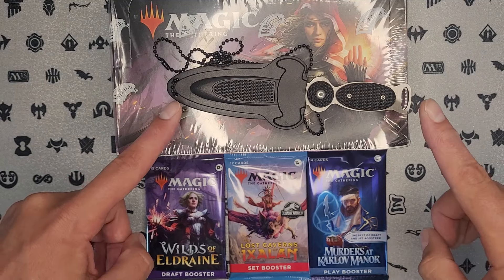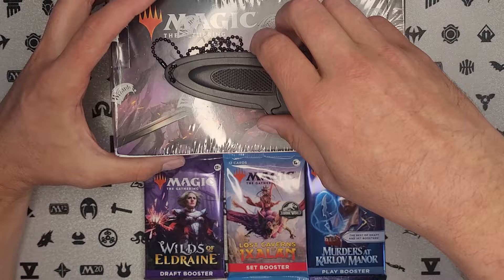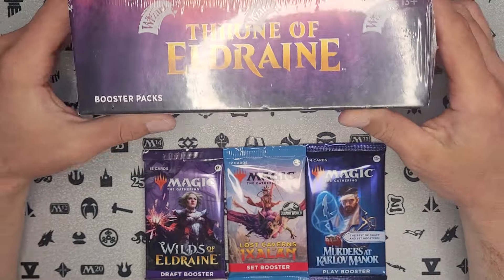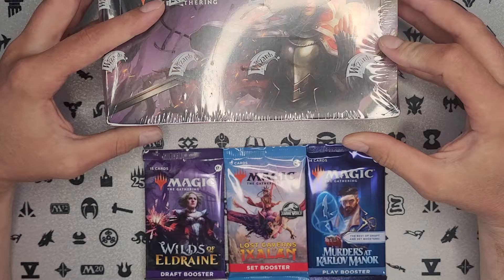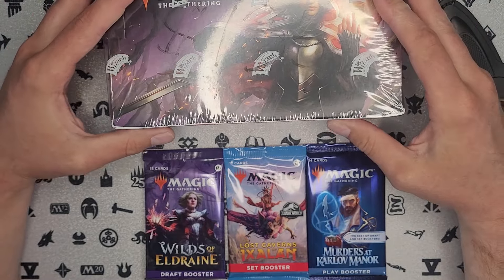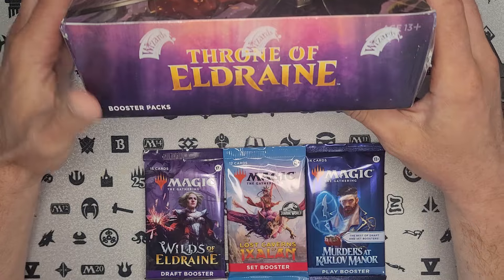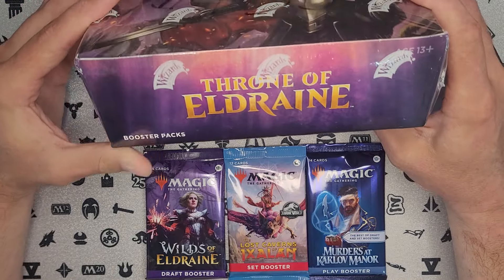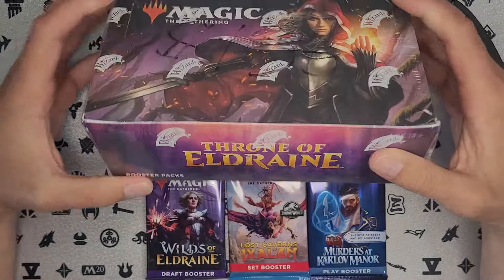What up? Pack Racken MTG here, and as promised in the last short we did, we are going to open up this box of Throne of Eldraine and see if we can get ourselves a Great Henge. I'm looking for that card because I want to put it in a Commander deck that I'm building, and it's kind of necessary for the deck. I mean, it's obviously not absolutely necessary, but I want it, so this is how I thought I would go about getting it.